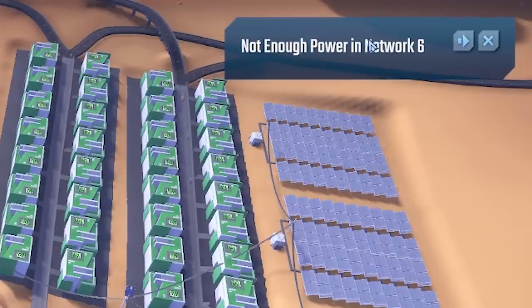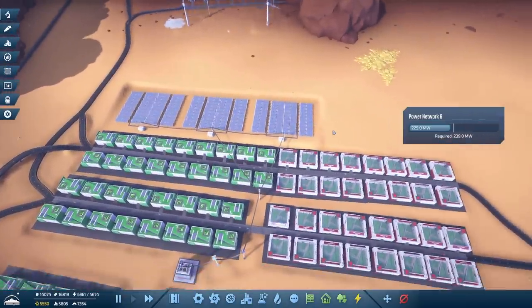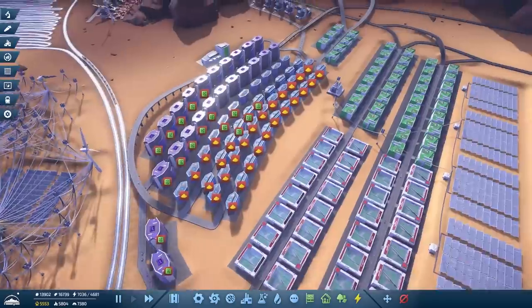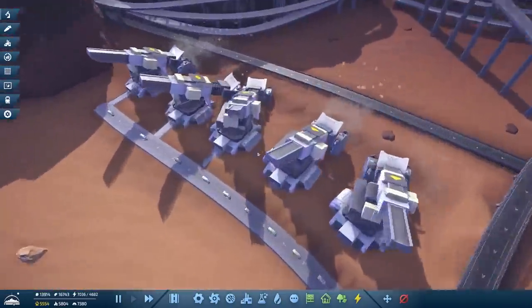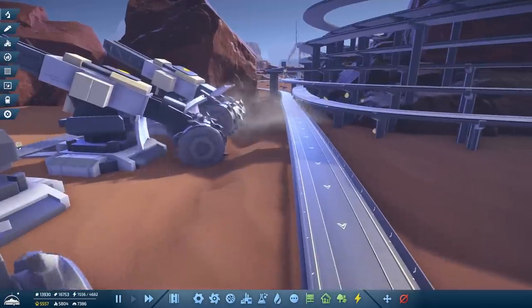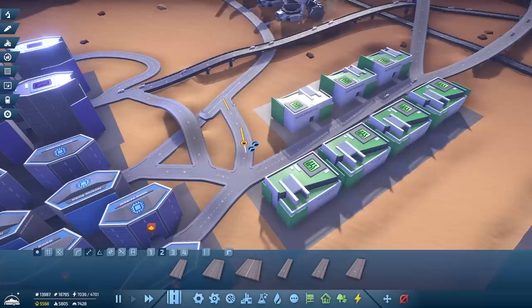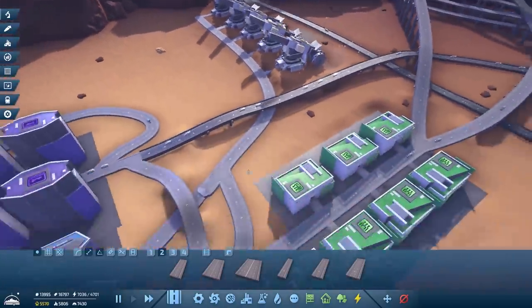We've just been told there's not enough power in our network — that's because we only have these three solar panels. So we're just going to add another solar panel. Now these are waiting for resources. We've got some sand coming from the sand mines over here. Just be careful driving along these roads — there's a bit of debris spray happening. So just an extra arm there so the sand can get over there as well.